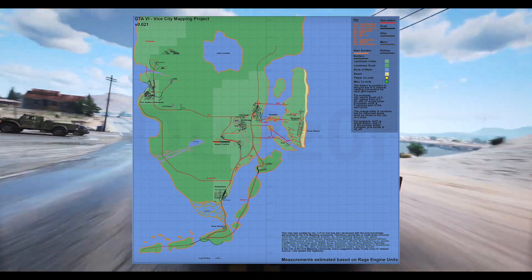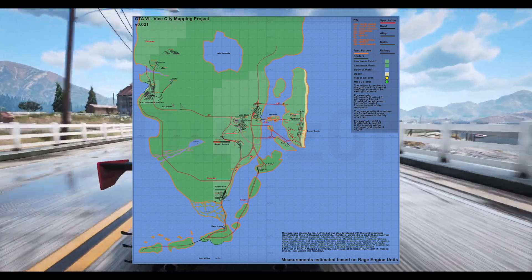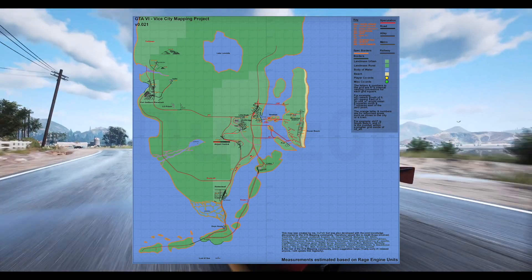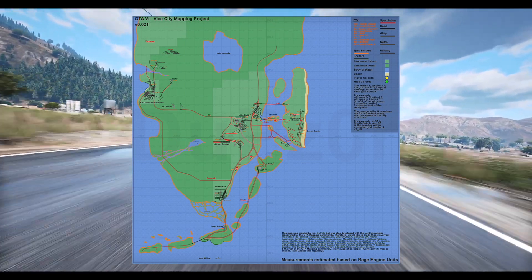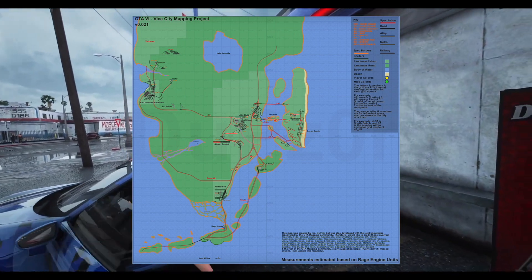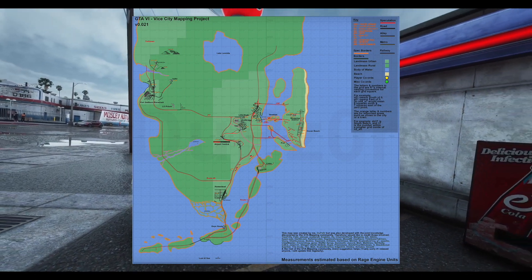The GTA 6 Vice City mapping project is an ongoing effort to piece together the GTA 6 map using the files of the aforementioned leak, which mentioned a wide range of things including locations. If the estimation of the project is correct, the GTA 6 map is considerably bigger and makes more use of the ocean, which isn't surprising considering it's set in southern Florida.